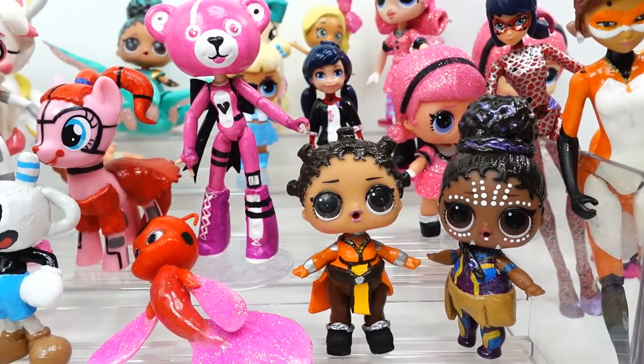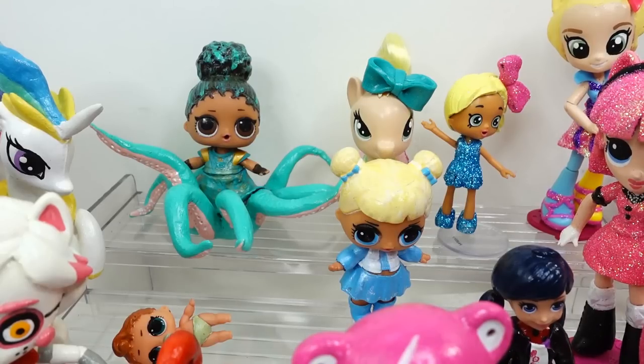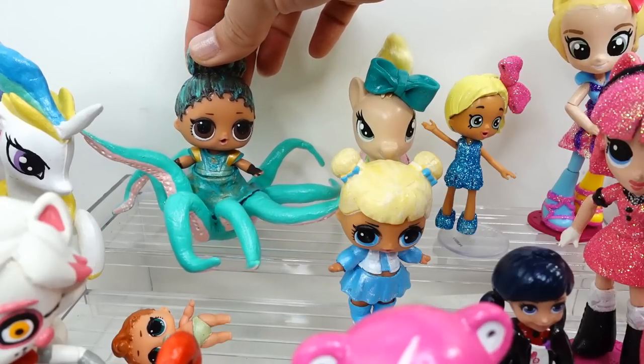These two are from the Black Panther movie — Nakia and Shuri. Here in the back we have a few more cool customs. We have Uma here as an octopus — this one was so so fun to make. Look at her, she still looks amazing!